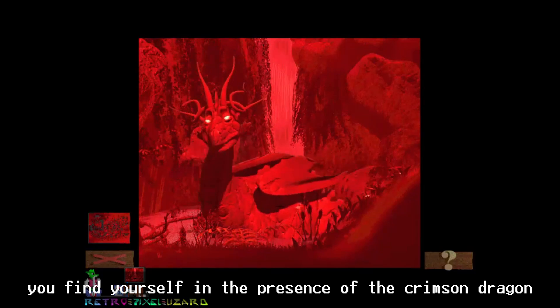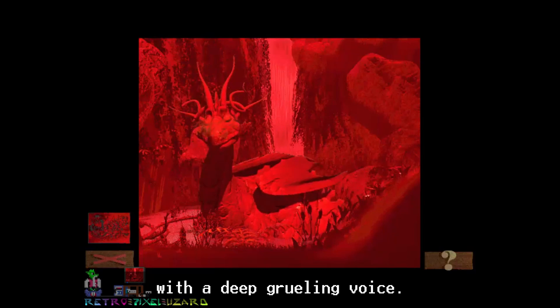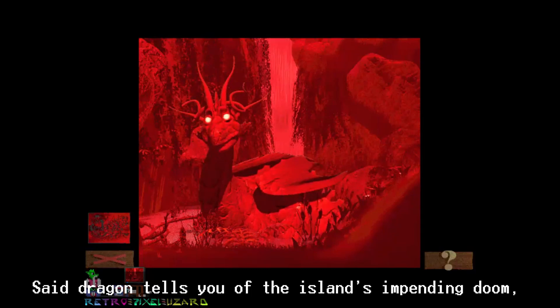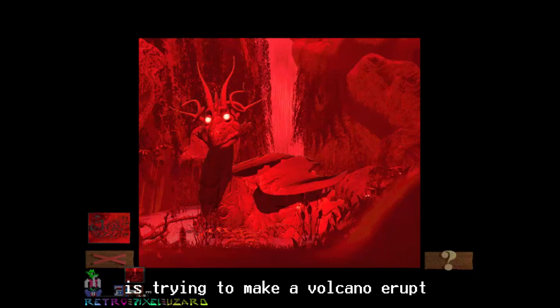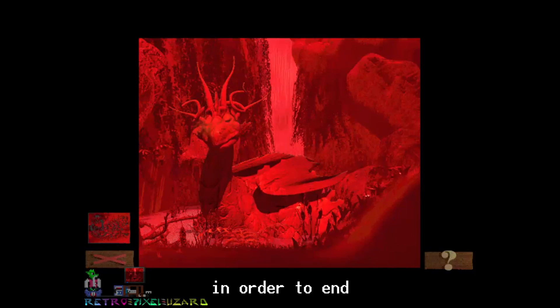While exploring, you find yourself in the presence of the Crimson Dragon with a deep, grueling voice. Said dragon tells you of the island's impending doom — that some evil wizard is trying to make a volcano erupt in order to end all life on the island. Stop him, he tells you.